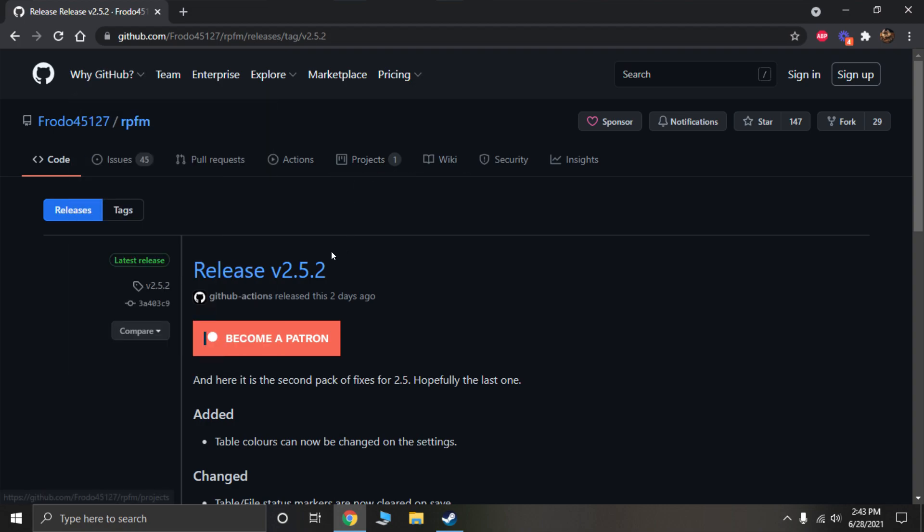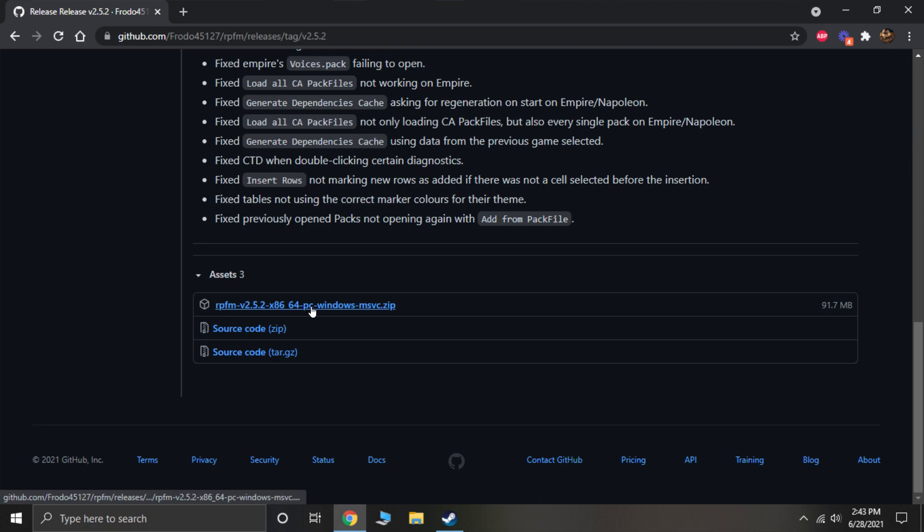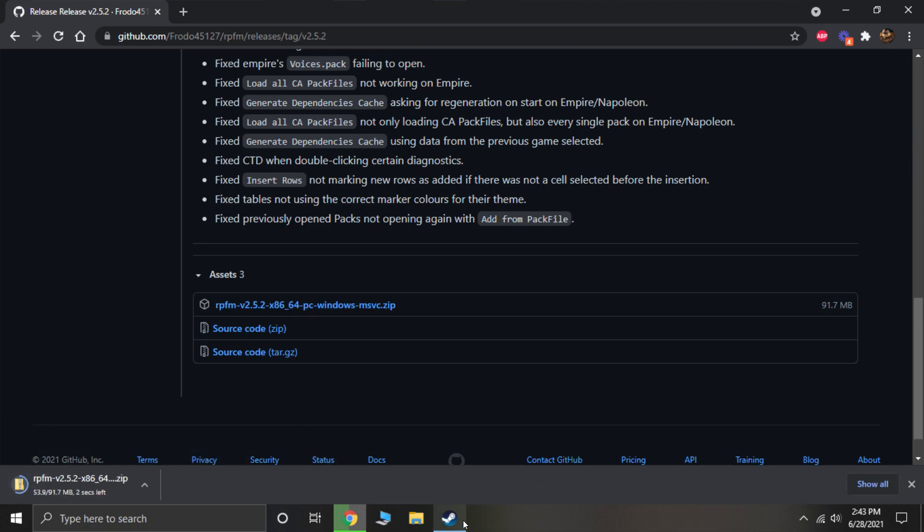I use Rusted Pac File Manager exclusively if I can. In the past I've had some issues during random updates where I couldn't access certain mod aspects in it, but that hasn't happened in a while. I personally learned to mod with the original Pac File Manager, but Rusted Pac File Manager is just much better. You can also use the assembly tools that come with the game, but those are horrible — don't use those unless you really have to.